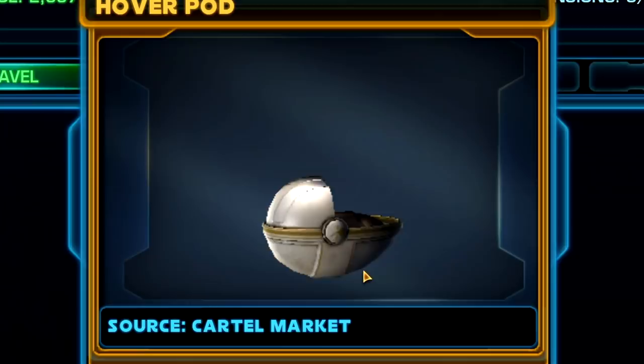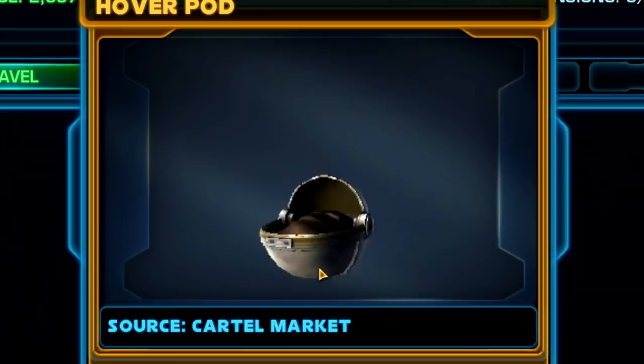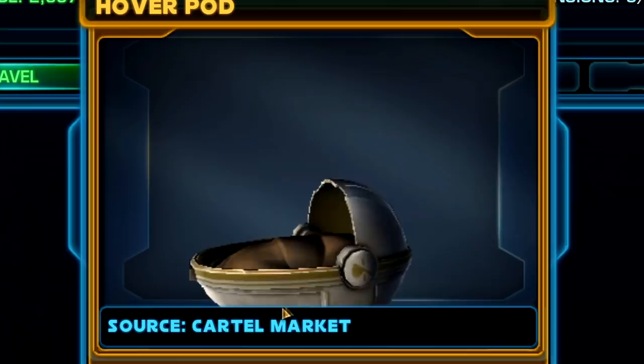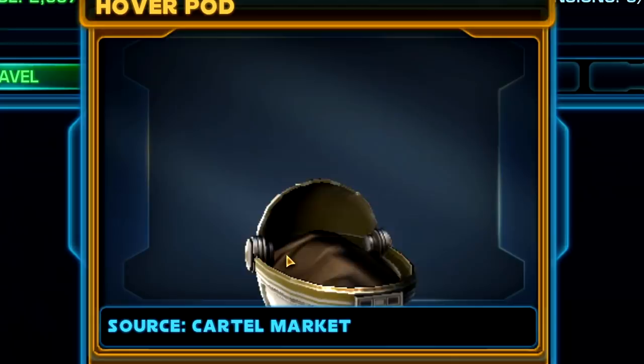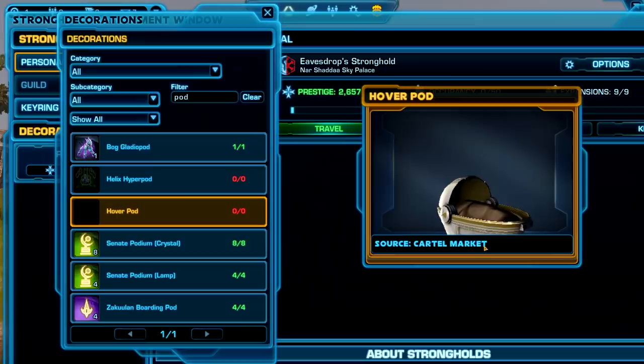Of course this could just be a funny troll, because they know we like to look on the test server and see what's there — so it could be just a joke item. We can't guarantee it's actually coming. But the hover pod is just like a pod — you can't see anything in it; it could be any little critter in there. Right now it's going to be called hover pod. The decoration says the source is going to be the cartel market, so it'll probably be a pet that hovers alongside beside you. No idea how much it would cost or if this is the final version. We've seen that sometimes once items make it to the live version they look a bit different, so don't take any of these as the solid final word on what they'll look like.